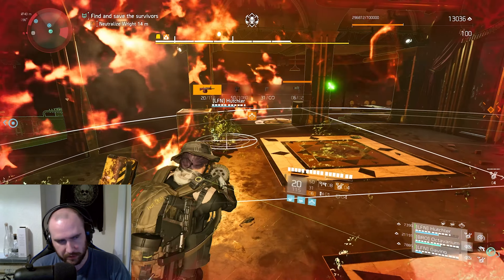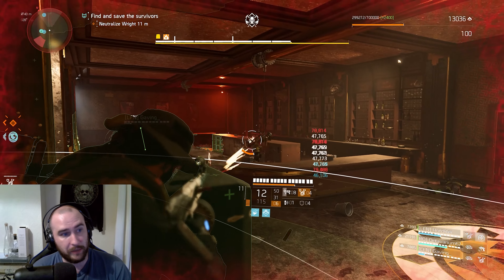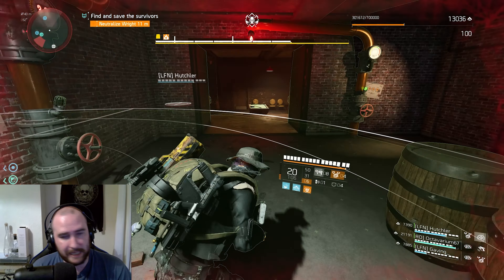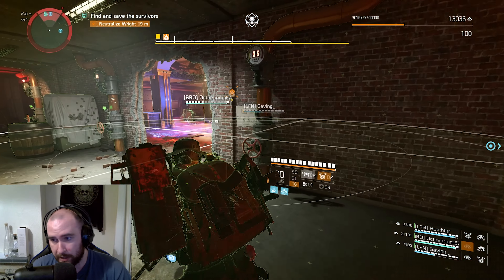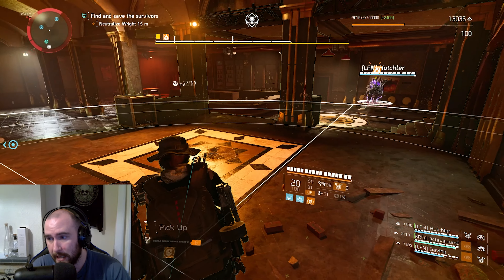For some stupid reason I went into autopilot and put 5s everywhere, so on the rate of fire build as well as the damage to armor build I calculated their DPS at a 55% crit chance. This is wrong — I should not have done this. This is a complete brain-dead moment by me.